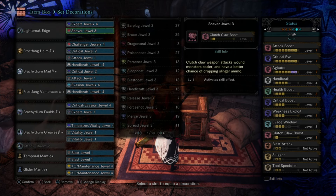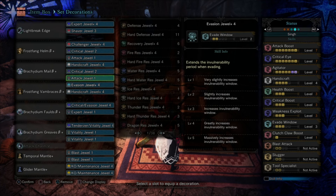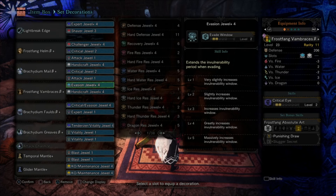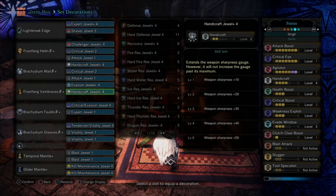You can get your Expert 4 and Shaver, and you want at least one Challenger 4 because now we're using three pieces of Raging Brachydios and two pieces of Frostfang — mainly to get that extra Crit Eye, plus three jewel slots and two level-four slots. This lets you build Attack 7, max Crit Eye, max Agitator, and Handicraft 4. You're going to lose some sharpness on a purple weapon without Master's Touch, so at least two levels of Handicraft is recommended.